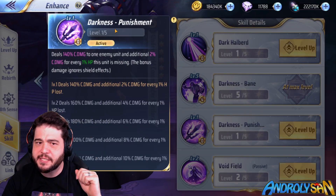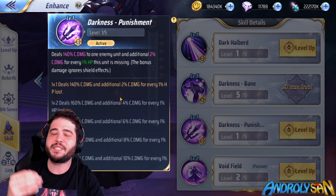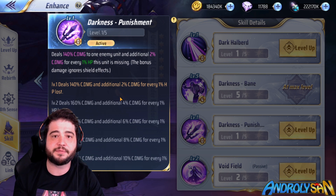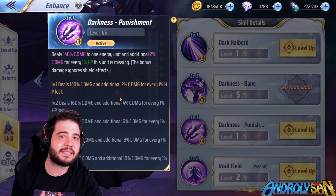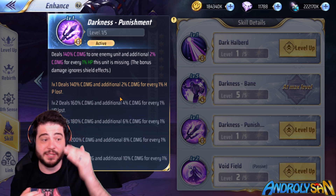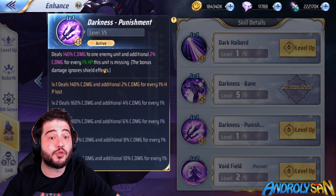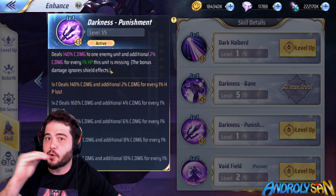The third skill, Darkness Punishment, is an individual cosmic type attack. It has a pretty mediocre multiplier, but deals additional damage if your target has lost HP — kind of the opposite of Daffodil. It's a skill you use to finish off enemies, because if they've already lost HP you deal more damage to them. This damage also ignores shield effects, making it very good for getting rid of units that are already running low.